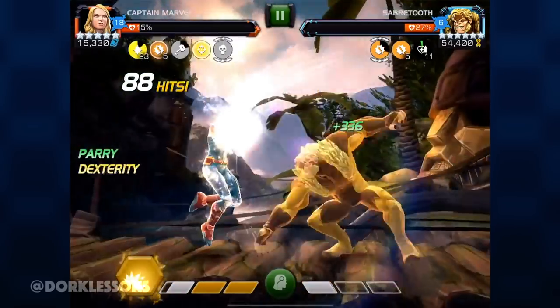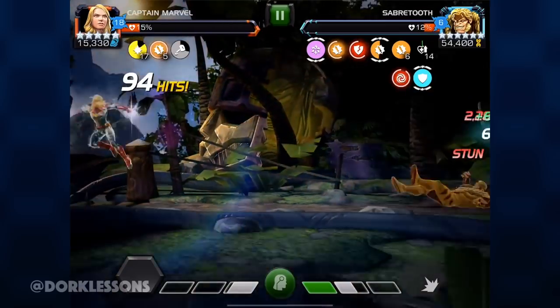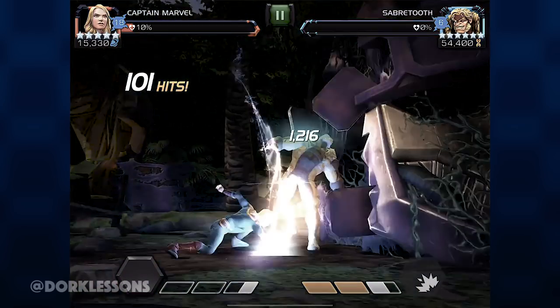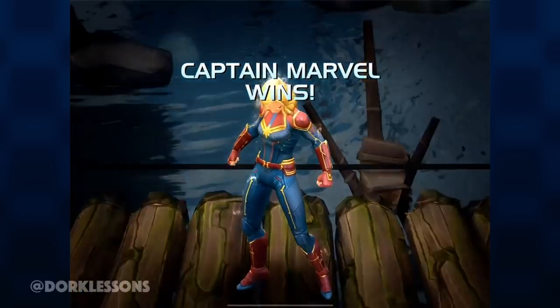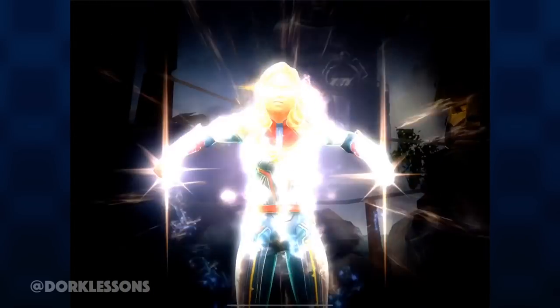Now we bait out that SP1 and return attack with the SP2 getting that stun, jumping on in, landing 2 heavies, 1 and 2, and hit him off with the SP1. It's unblockable, finishing out the fight. Captain Marvel takes down yet another one. Sabertooth is out. And that's no Degen taken at all, handling no retreat like a ninja.